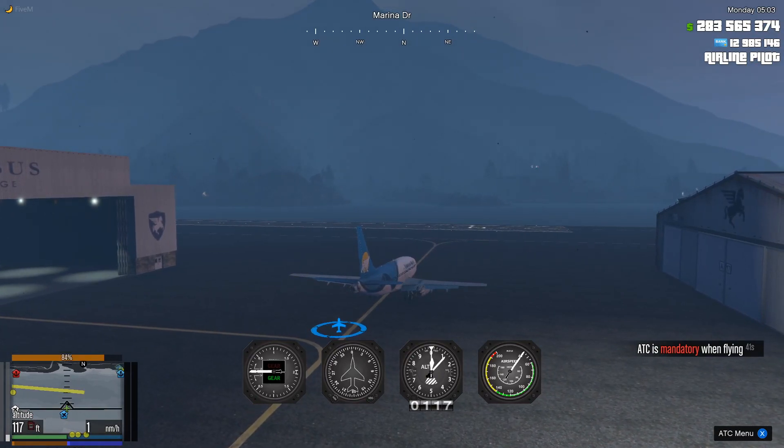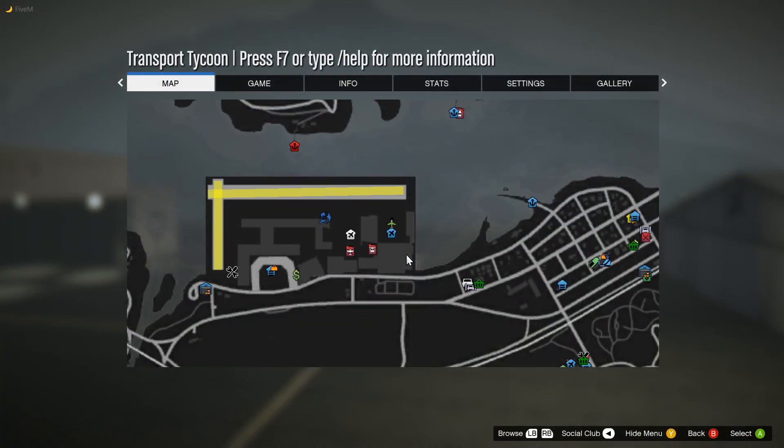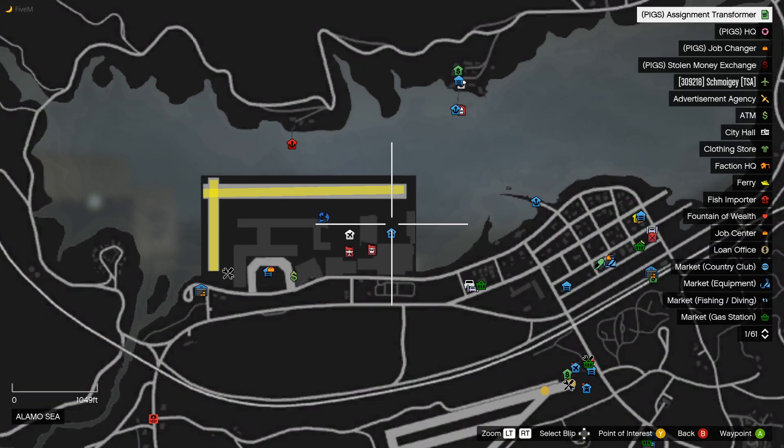A lot of the times they aren't very well labeled as to what they are exactly, so you just kind of have to memorize which ones are for which skill. Now that my plane is spawned in - you may be thinking, hey, you're in a way bigger plane than I am, is it going to be any different? No, it's going to be pretty much the same the whole time. The only thing that changes is the amount of wait time whenever you are boarding and deboarding the plane.